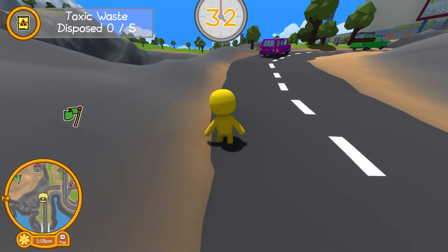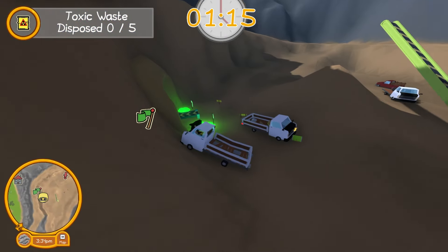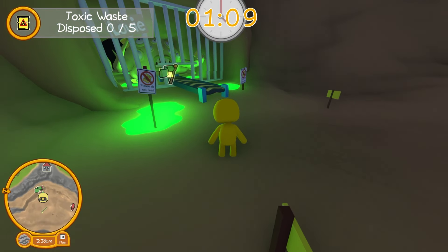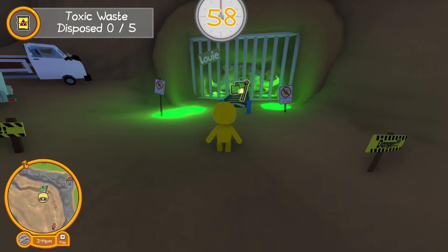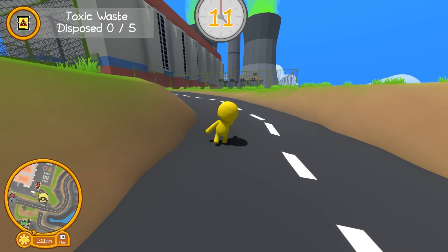Where am I supposed to dump the toxic waste, then? It looks like the quarry's down here! This is where I need to take the barrels! There's a monster! Maybe I need to feed it the toxic waste to get rid of it! I'm going to go back to the factory and try that again!